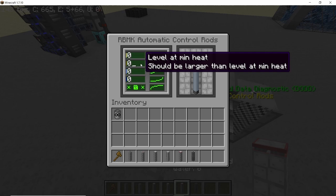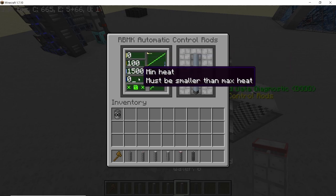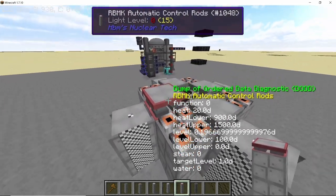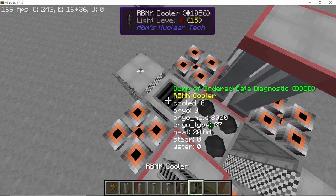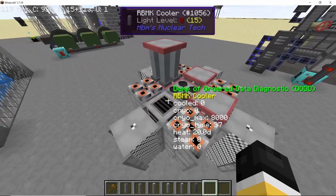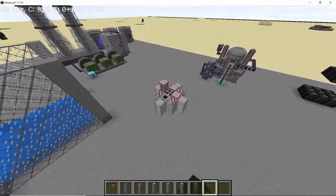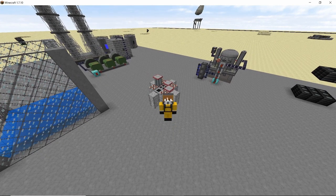Even better than using normal control rods, you can use automatic control rods, which let you set the control rod level at maximum and minimum heat thresholds — both are customizable, so you can set them just below the melting point of the fuel rod to avoid a meltdown. For very hot-running reactors you can also use RBMK coolers, which ensure that any fuel rod or column placed adjacent to them won't go over 750°C. If you have made a new reactor type, always test it in your creative world first before bringing it into survival.